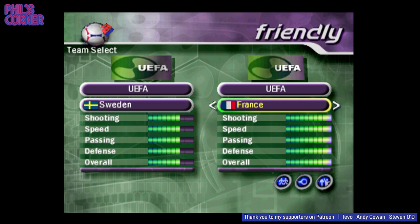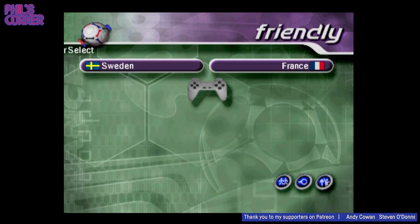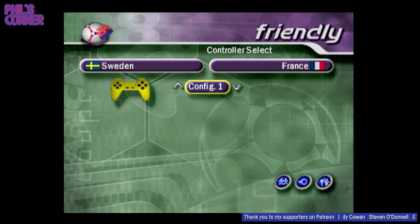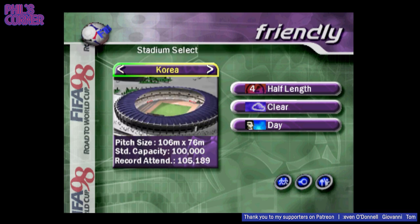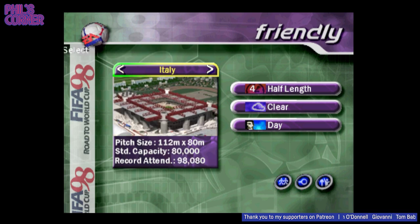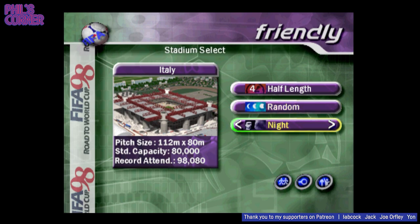I mean, look at those stats. This could be a tricky task but we'll see how we get on. In terms of options for stadiums, I really like the look of the Italy stadium of San Siro. Let's go there. That looks pretty nice. What options have we got for weather? Let's go random weather. And let's go for a night time game as well.